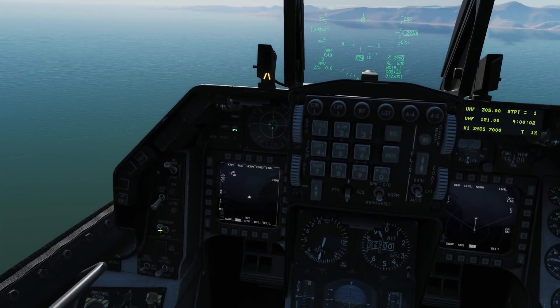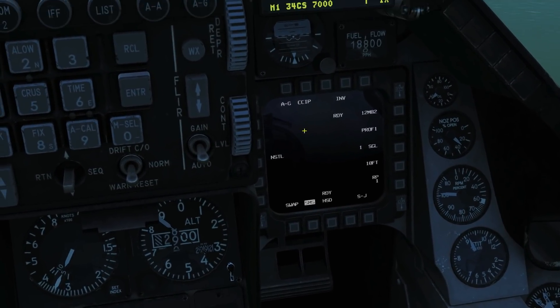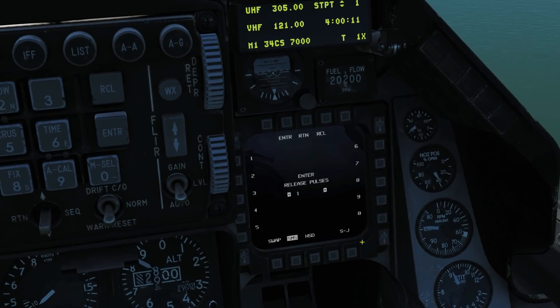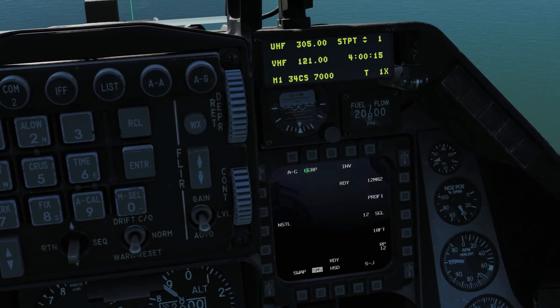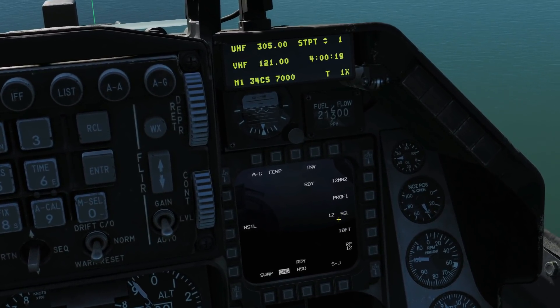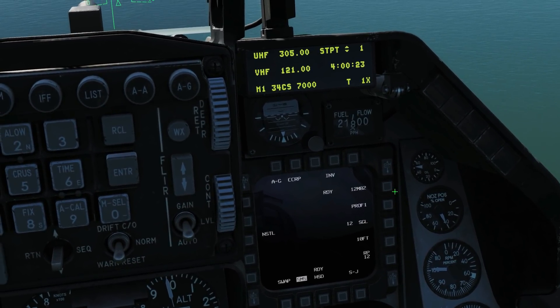Master arm is on. We're going to go to air-to-ground master mode, we're going to type in CCRP. We're going to change our release pulses to 12. That's all we're going to change. Ten feet spacing will be fine. 12 bombs total going out on single release. That's fine.